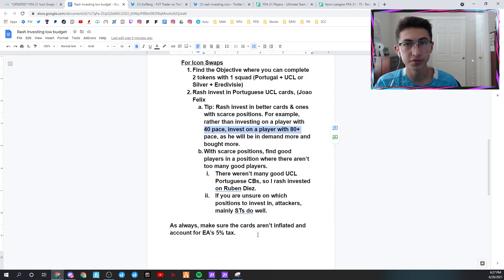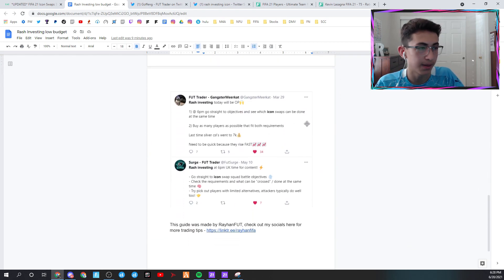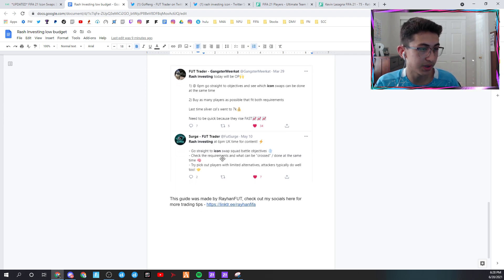Make sure the cards are not already inflated — they shouldn't be too high already. You can ensure this by buying before 6pm. Always account for EA's 5% tax, and make sure to sell on the first relist. Using tips from other traders: Gangster Meerkat said at 6pm go to objectives, see which Icon Swaps can be done at the same time, buy as many players that fit both requirements — silver CSLs went to 7,000 coins. Serge said to go to Icon Swaps objectives, see the requirements, see what can be done at the same time, and focus on limited alternatives — if there aren't many alternative players, rash invest in those. Attackers always do well.